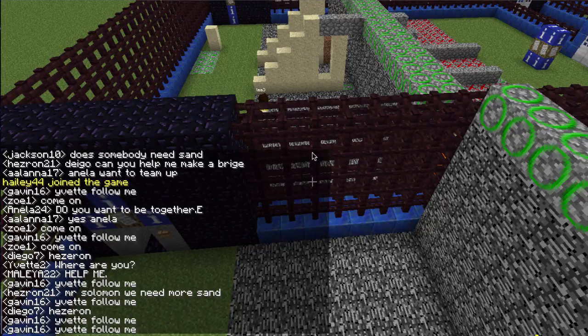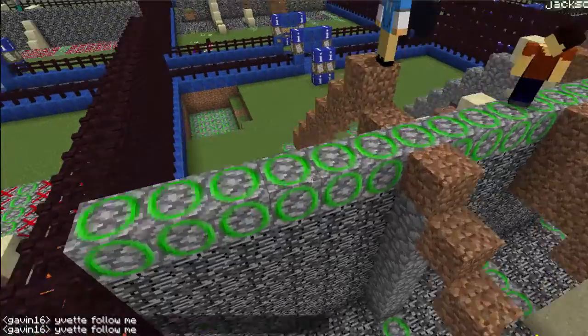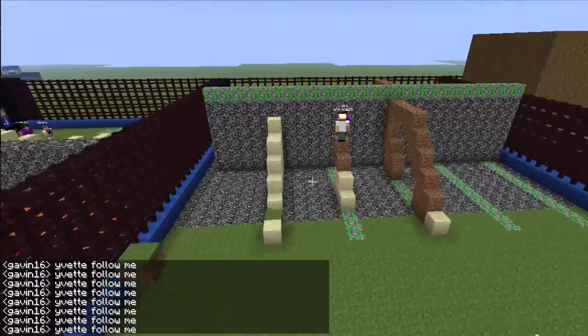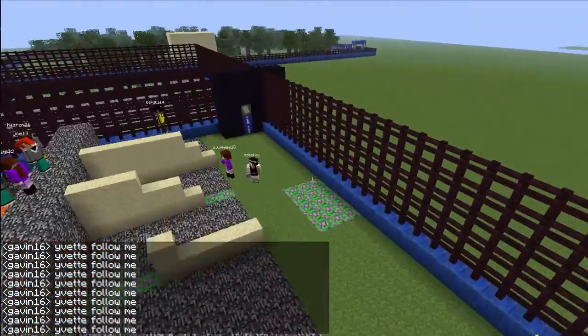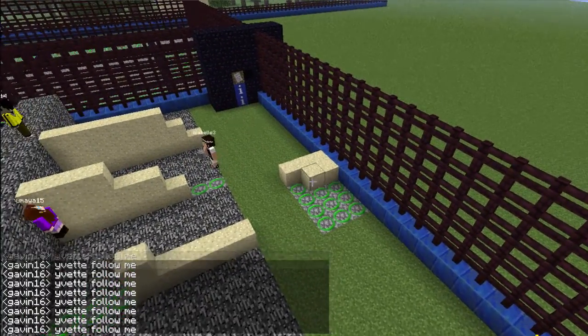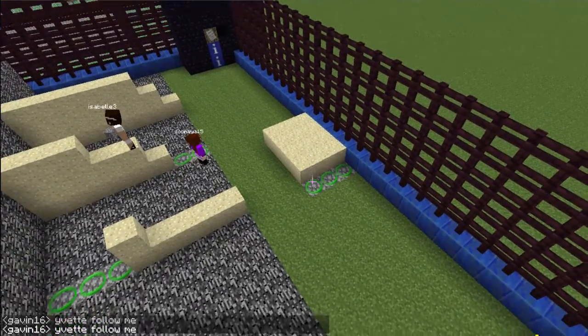Someone needs more sand so I'll give them more sand. So if I go over to their zone and find where they have their sand area — that was over here — so then I can just place some sand for them to use. And then as soon as I place it down someone's going to find their way over and start mining it.